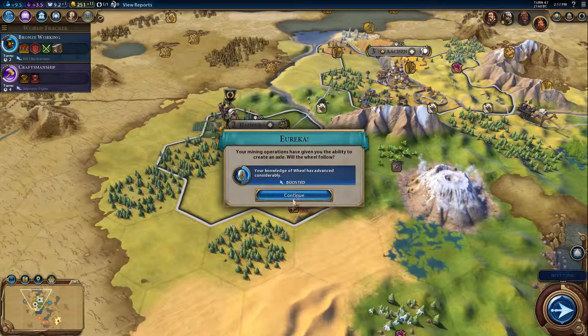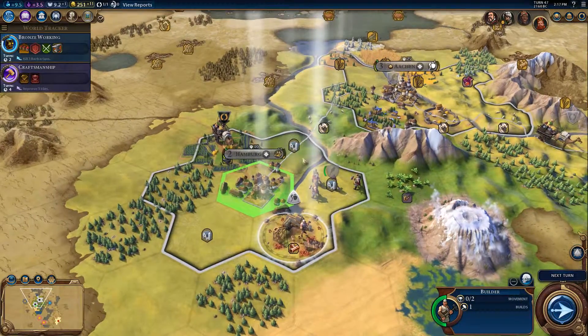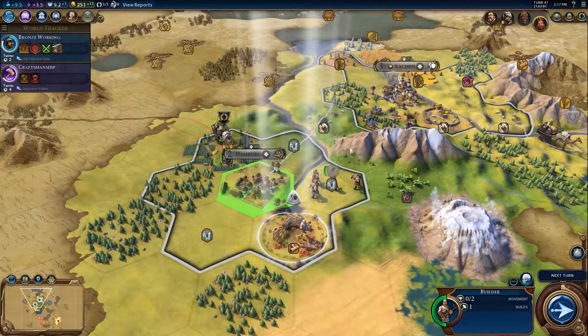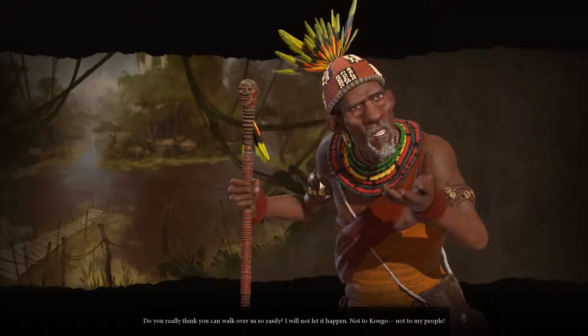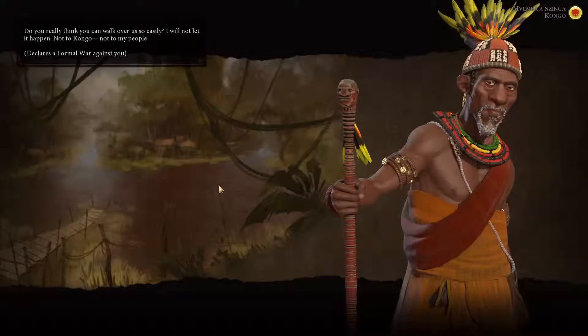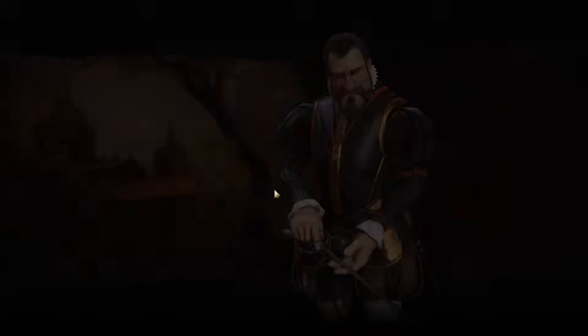We've boosted the Wheel — good. And we can get a farm on one of these here. I probably want to put it here, because I could probably use this tile for a campus on this city. Ooh — did you just declare a surprise war on me? You declared a formal war. See what I mean by early wars? It's a bit of a pain when you get them.